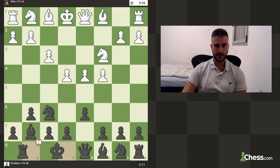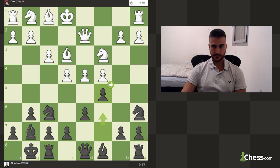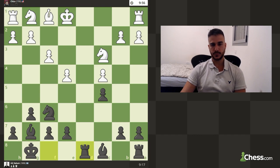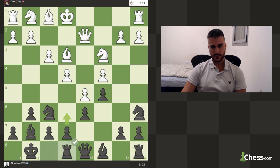After short castling, in this line you want to actually play a6 to prepare a queenside attack — so I think that was my mistake. Playing c5 and if he takes you take with the knight, if he takes you take, and in the end you're completely okay. Sometimes knight a6 is actually a move, so I guess I got confused.